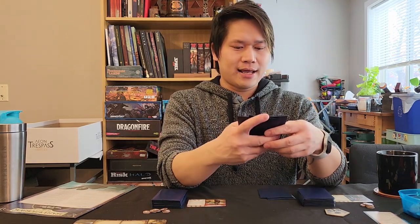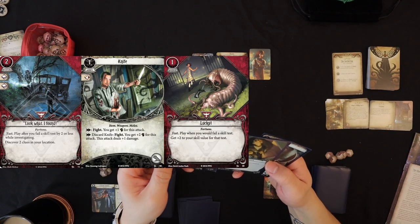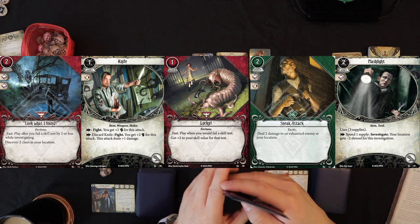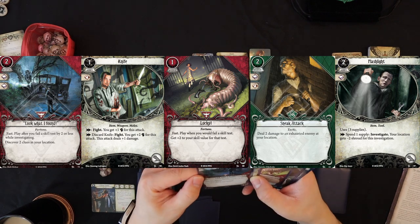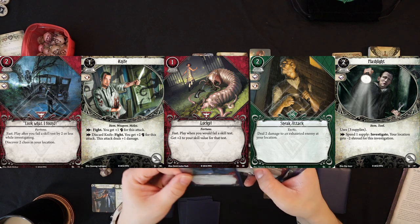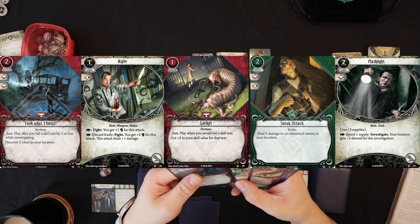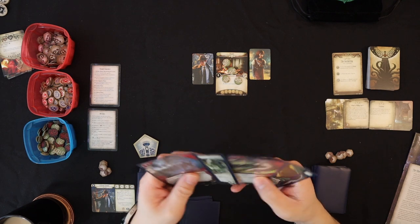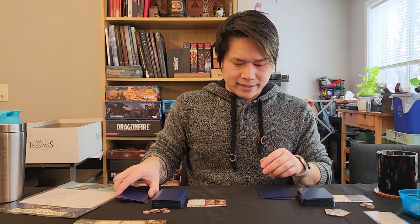Let's see what Wendy has: Look What I Found, a knife, Lucky, Sneak Attack, and a Flashlight. A lot of these cards I've never seen before. Both Wendy and Roland have three knowledge, which is required for clue checks and investigate actions. Look What I Found is really strong — play after you fail a skill test by two or less while investigating, and you discover two clues at your location. I'm happy with this hand too — some combat cards and ways to get clues and bump skill checks.